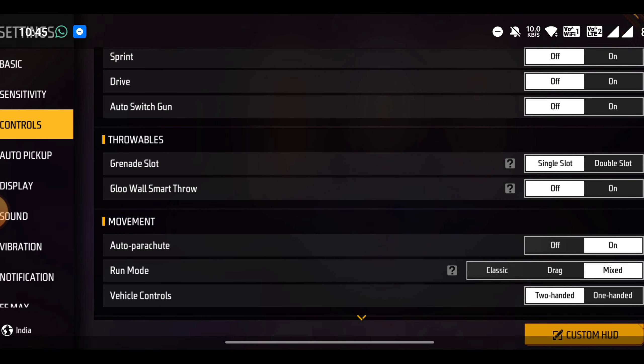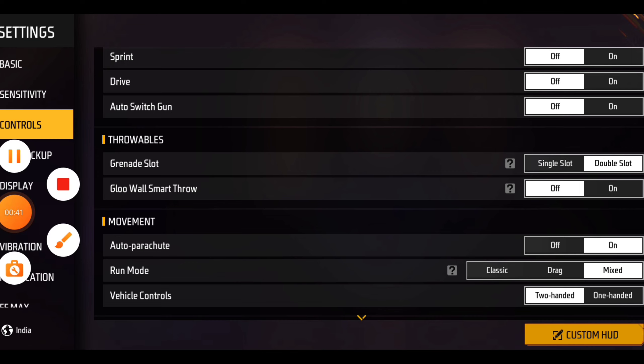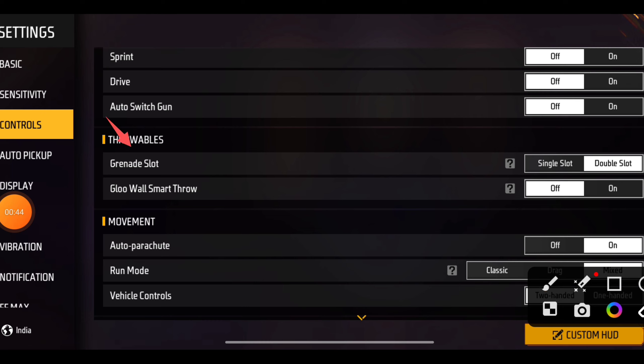Let's get into it. You will go to Settings and Controls, then you will go to Throwables, and start with the Grenade.